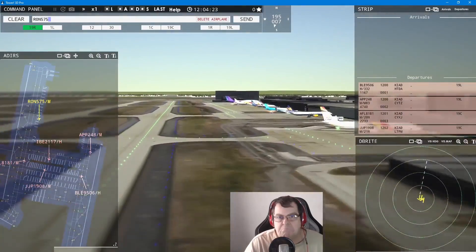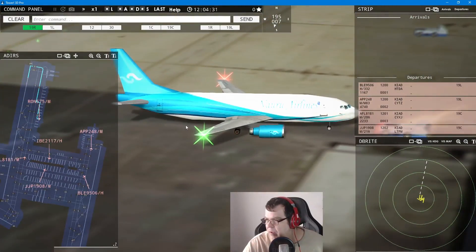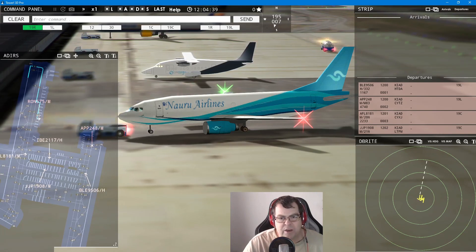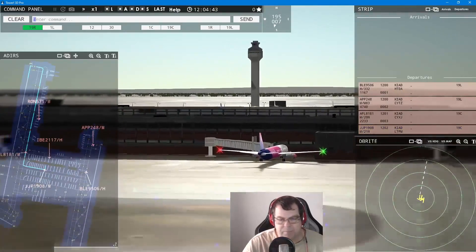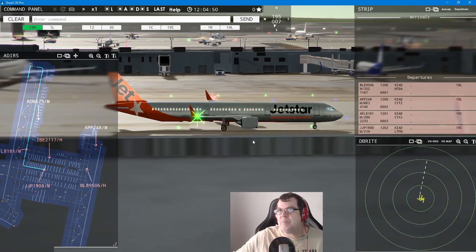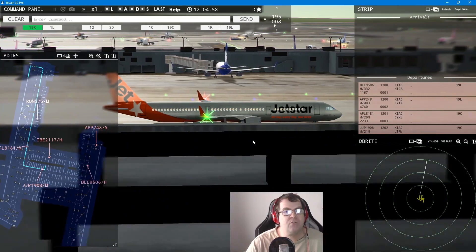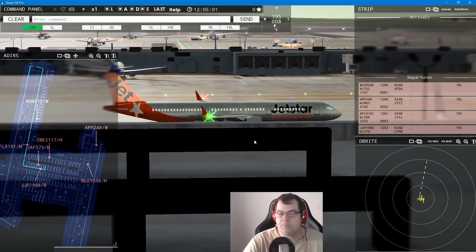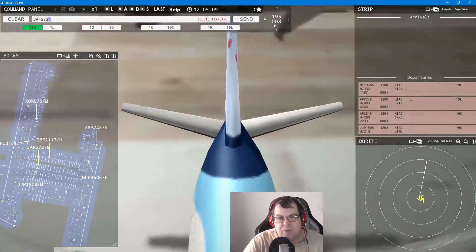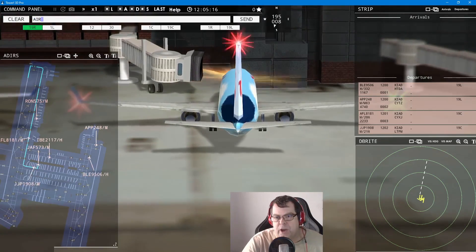Aeroflot 575 pushback approved, expect runway one-niner center. Check it out — look at the one in the back, isn't that beautiful? Orange Liner 1908 continue taxi. Of course you can purchase the Real Colour Pack — there's a link down below and if you do, I might be lucky enough to get a few cents commission. Beauty 573 pushback approved, expect runway one-niner center. Aeroflot 248, runway 191 left, line up and wait.